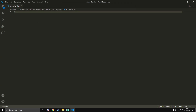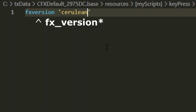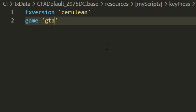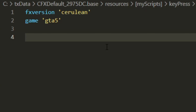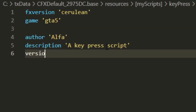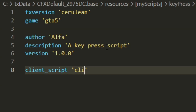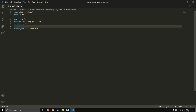The first thing we're going to add is fx_version 'cerulean', then game 'gta5', then author, description 'a key press', version, and then client_script 'client.lua'. That's all we're going to need for the fxmanifest.lua, so we can close that now.